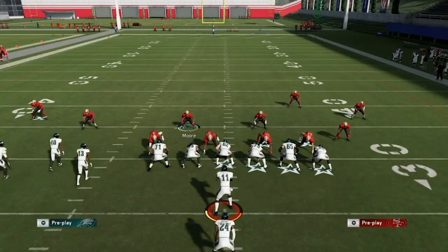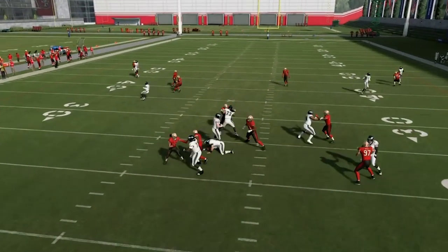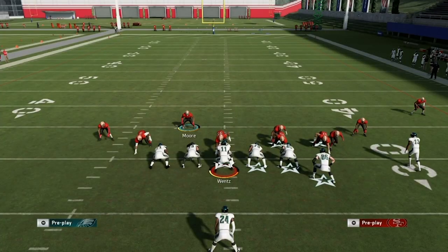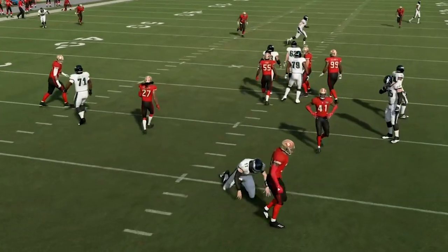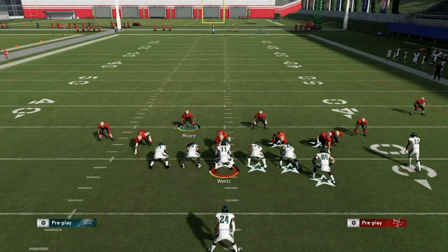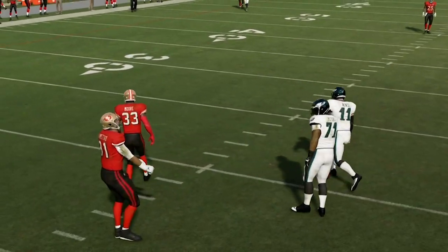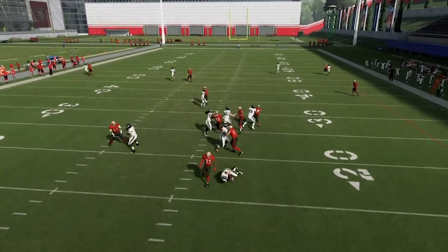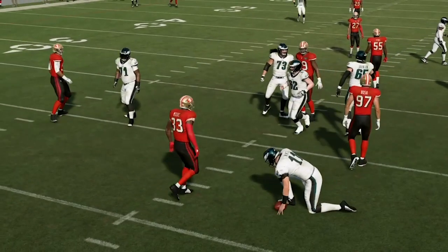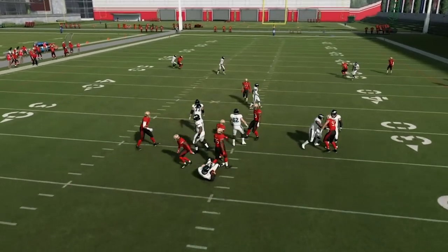We're showing you in this video against single back formations with trips, or bunch pistol. He's going to hit his check down — he just couldn't. There were even cases where he ran it against I-formation — we didn't put it in this video, but the blitz comes in. The cover four side is to the right, the man side is to the left. Look at our linebackers just coming in — I felt like I had reads wide open but I didn't even get time to throw the ball at all.